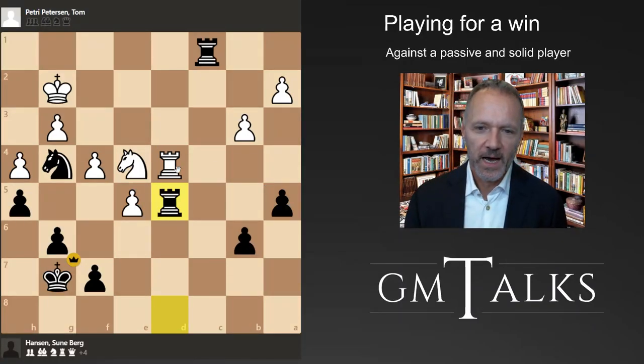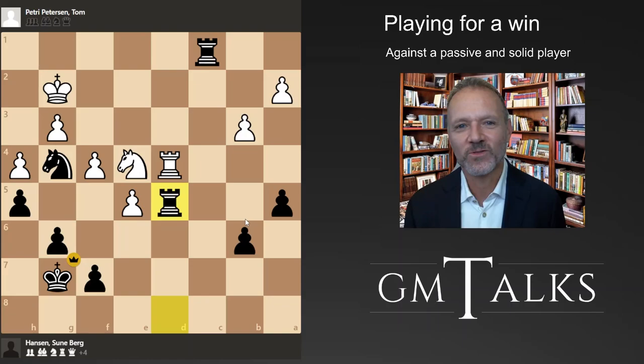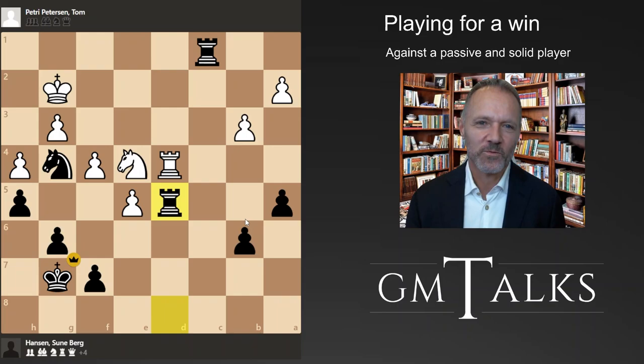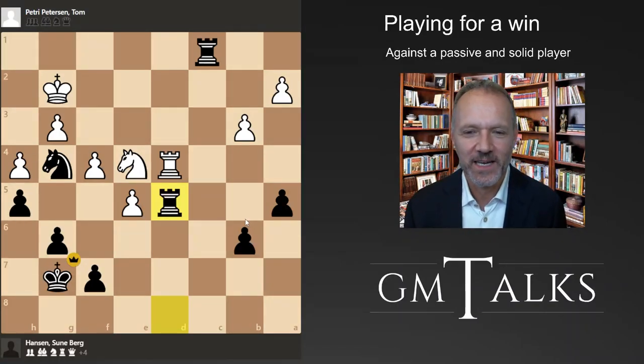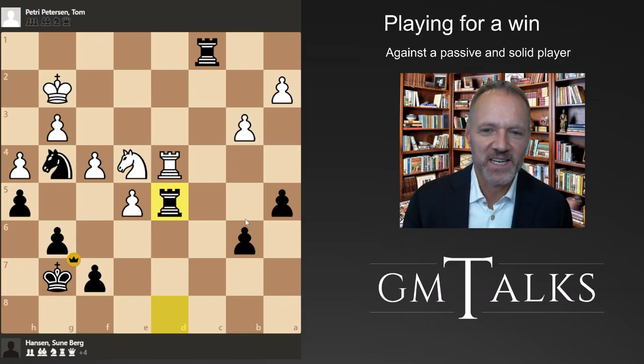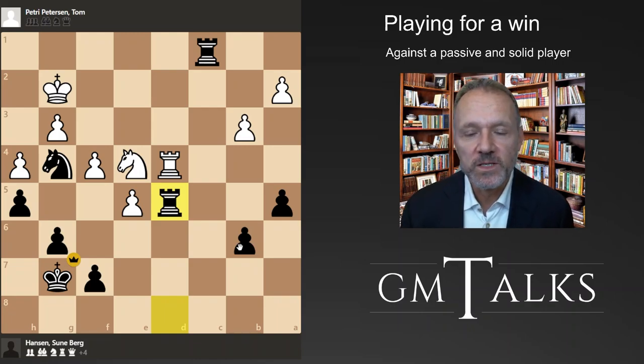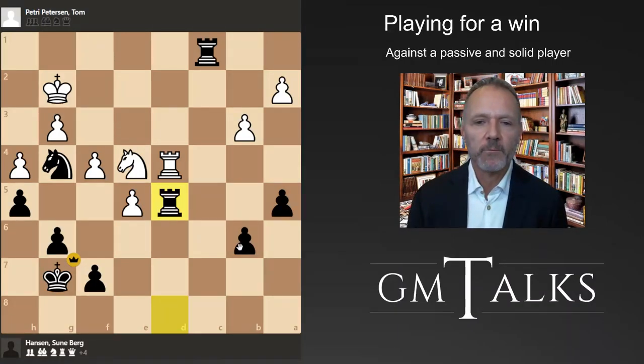He did resign after Rook takes, Knight takes e3. So what did black do in this game? Keeping a lot of options open, trying to get ready for dynamic counterplay with d5, not allowing white to exchange everything into a draw, and making sure that every time he wanted to simplify the position it would have a price. That's a very good way to think about it. Anyway, this was GM Talks - I hope you enjoyed this video with the King's Indian. Thank you for watching.